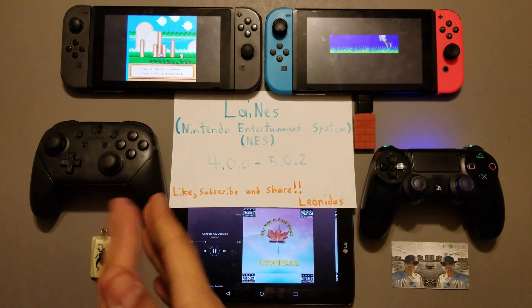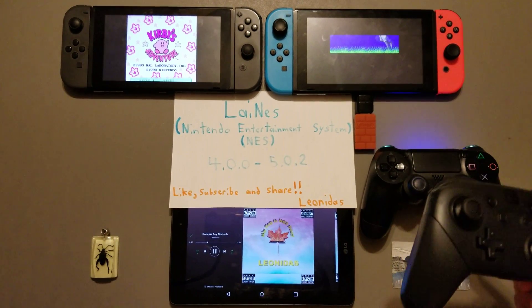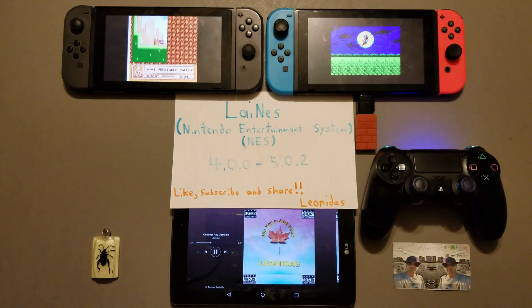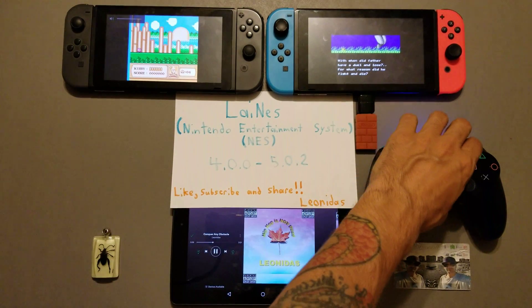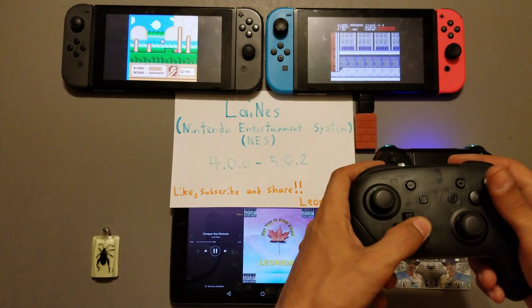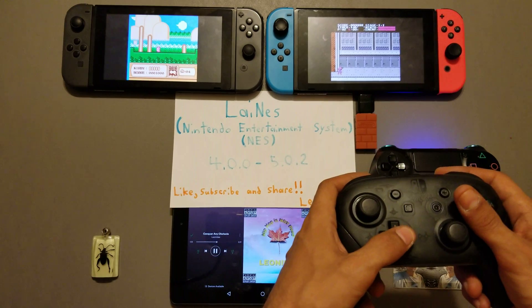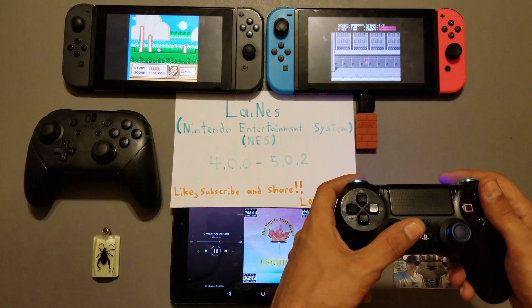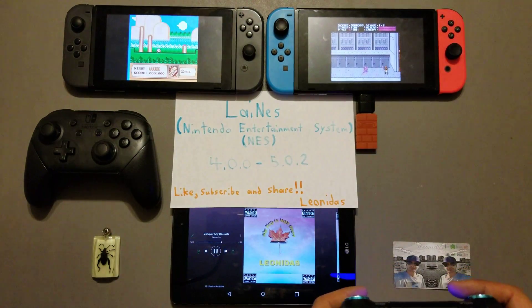you will see that Kirby is running, Ninja Gaiden is running. Got my Pro Controller and my PS4 Controller. Audio may not be 100% but it is working as you can see. So I can progress through here — Kirby on the Switch. So Kirby is working. I'm going to go through a bunch of games. As you can see Ninja Gaiden is working on the right there, so we're good with Ninja Gaiden. The audio and everything might not be 100% but it's getting there, give it some time.